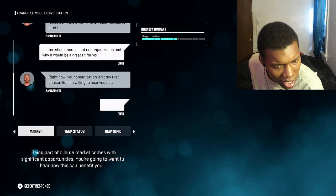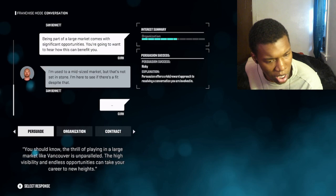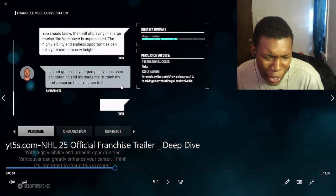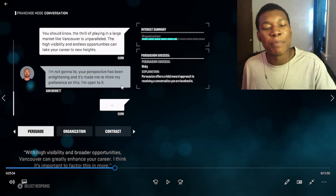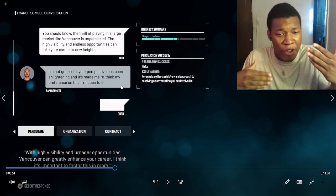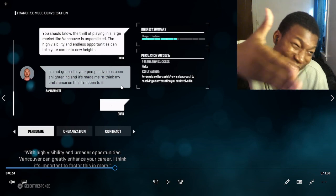Persuade him into wanting to join. Everybody's preference for playing in a smaller market like Florida is very real, and it may negatively impact things. 'Your perspective has been enlightening and has made me rethink.' No - there is no 'made me rethink.' You basically weren't really interested. Your persuading is really enlightening - I'm actually thinking about joining. I'll take the Uncrustables.